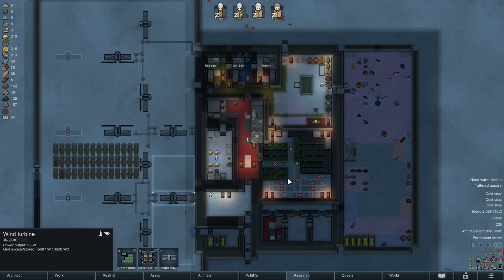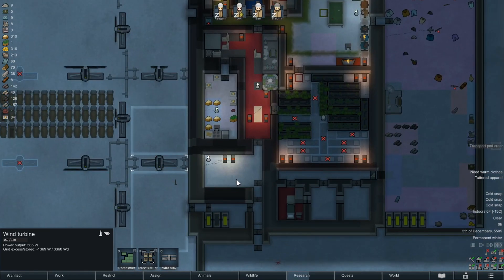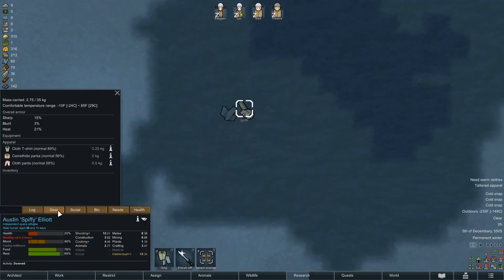That's rough. If only there were geothermal here, we might just have to bite the bullet and build more batteries, maybe another generator. Camel hide is only good till negative 10 and it's negative 235 — we might not even be able to get out there and get this guy. We want that slag though.